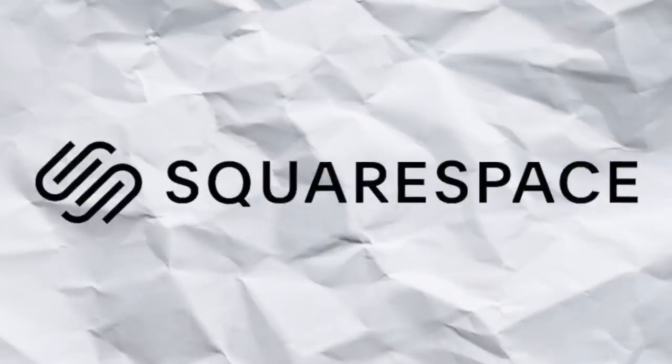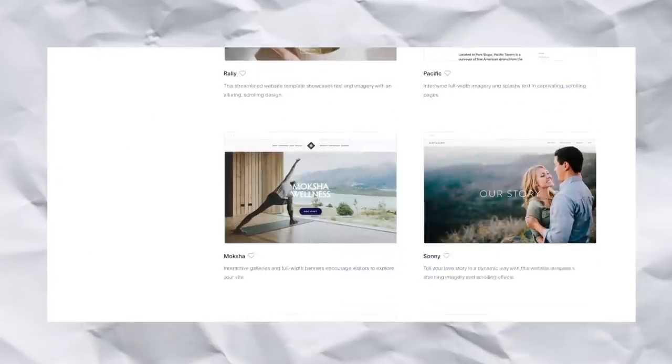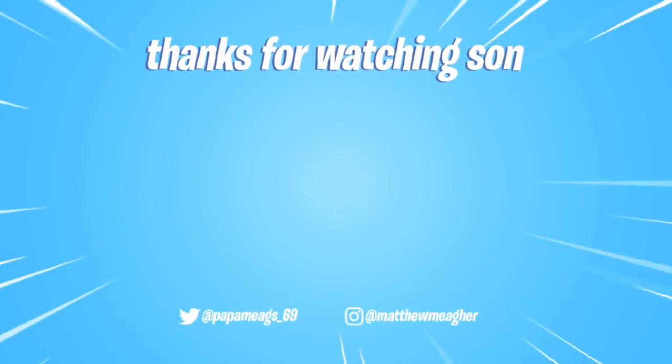If you're interested in making a website, look no further — go to Squarespace.com. They'll start you out with a template, awesome illustrations, and great designs. All you gotta do is have your name and know what you want your website to look like. Go to Squarespace.com for a free trial, and if you decide you're ready to launch, go to www.squarespace.com/mmg — that's me — and you'll get 10% off your first purchase.